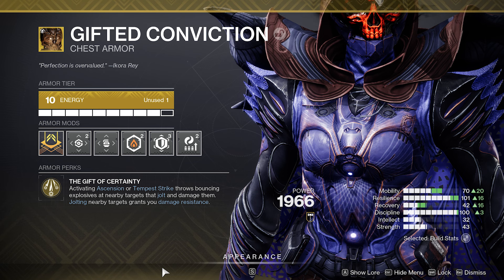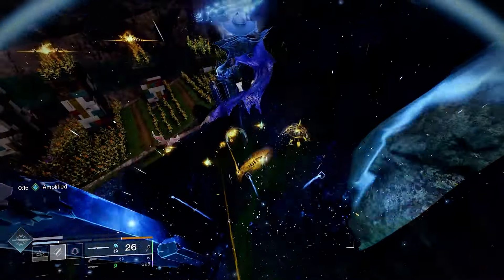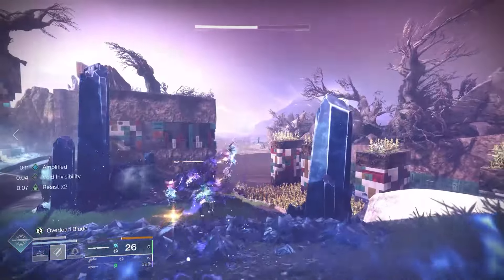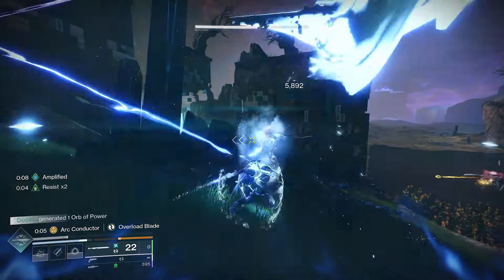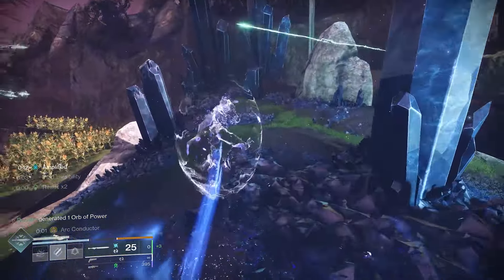The new exotic Gifted Conviction fits into this build pretty nicely as well. Activating Ascension or Tempest Strike throws bouncing explosives at nearby enemies that jolt and damage them. Jolting nearby targets grants you damage resistance. So you've got the damage resistance, the arc damage resistance from the sword, and the exotic chest piece. Get yourself invisible from all the jolting from the Aspect and the exotic, chain things with the sword — all the while you are invisible from the Stylish Executioner.